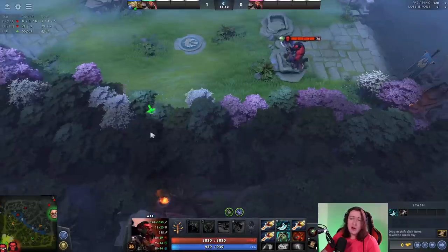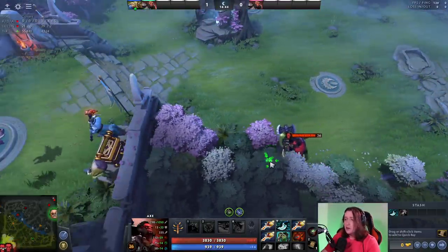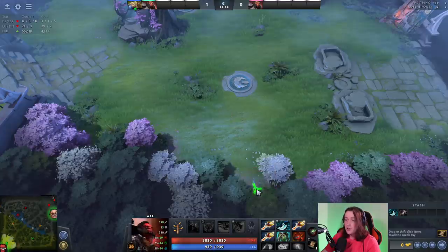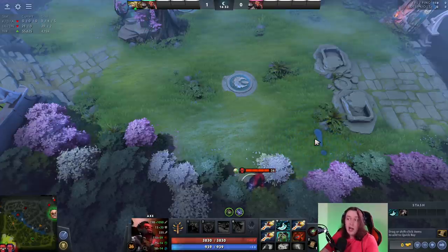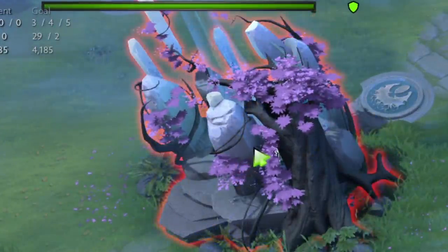As a core, probably the most relatable situation where this happens is if you're trying to fountain dive the enemy team and you're hiding in these trees here. You go in here and there's some dude over there and it's like, how the hell does he see me? And he catches you. It's because this guy is giving vision of you. This fucker gives massive vision.